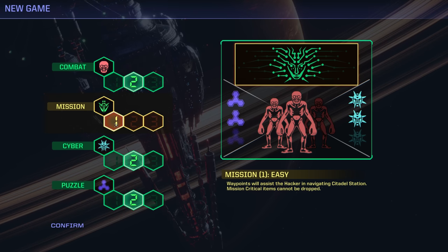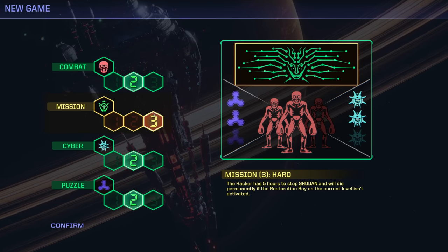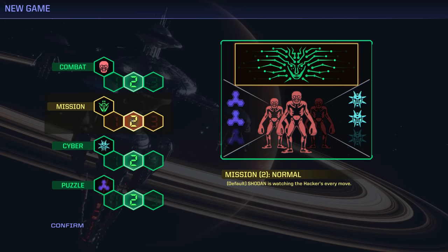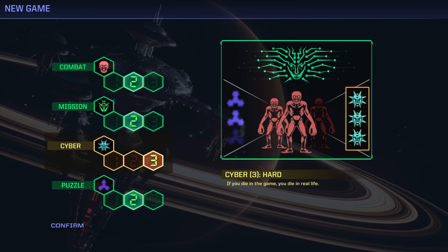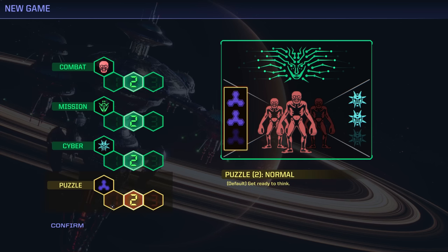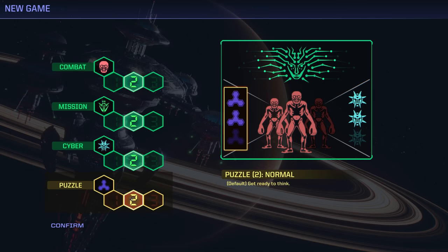Combat difficulty is how many enemies you face and how hard they are to deal with. Mission difficulty relates to Shodan following you throughout the level — at max difficulty, you only have five hours to complete the game. Puzzle difficulty affects the logic puzzles, though you can bypass these entirely with an item if you have it. Finally, cyberspace difficulty determines the challenge of the hacking sections — at the highest setting, dying in cyberspace means dying in the actual game, not just in cyberspace. Unless, of course, Shodan downloaded herself to your computer, in which case you've got other problems.